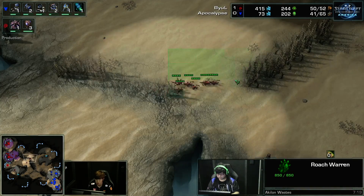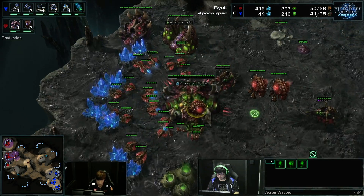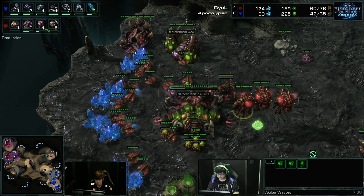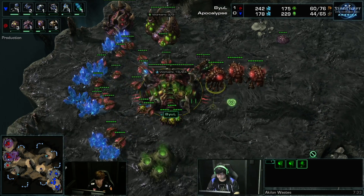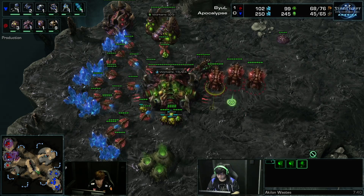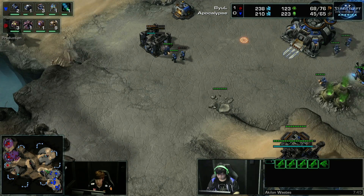Zerglings will poke in there — he's definitely using it for aggression. You can see all the Overlords — four Overlords. And we're going to see a ton of Roaches being popped out. Five! That's a ton — so many Roaches. He's just going to keep making them until it gets to about ten, maybe twelve, maybe even a bit more. Probably stop at twelve and then just flood the speed Zerglings behind it.